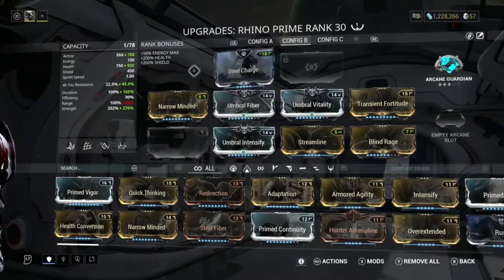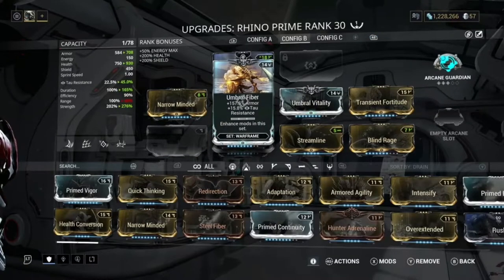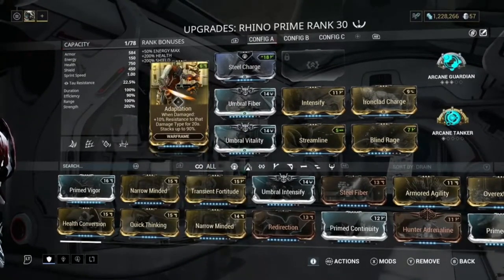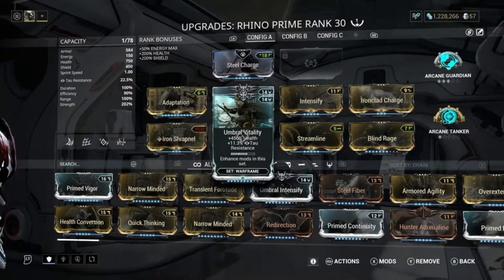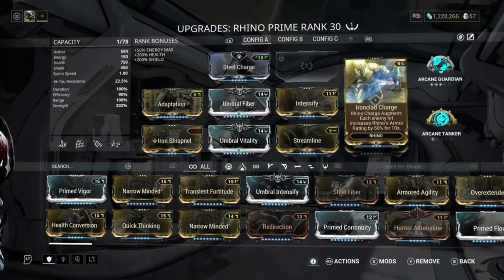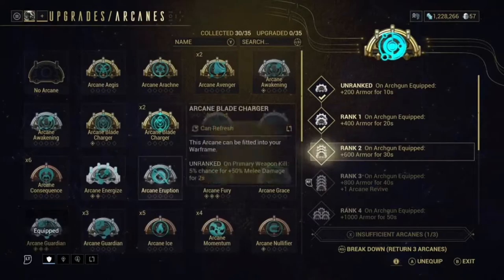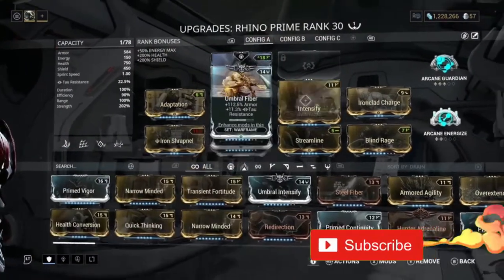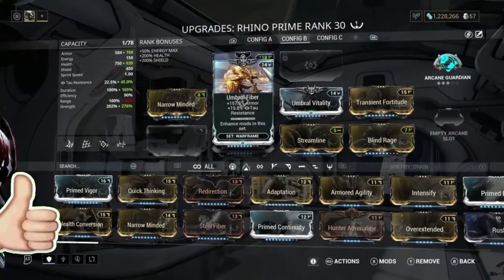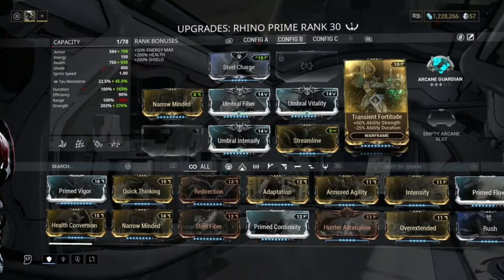Now for the Rhino build — this is the one I use. It has Adaptation, Iron Shrapnel, Umbral Vitality, Umbral Fiber, Intensify, Streamline, Blind Rage, and Ironclad Charge. I also have Arcane Guardian and Arcane Energizer on there that I normally use. The alternate build uses Narrow Minded, Umbral Fiber, Umbral Intensify, Vitality, Streamline, Blind Rage, and Transient Fortitude.